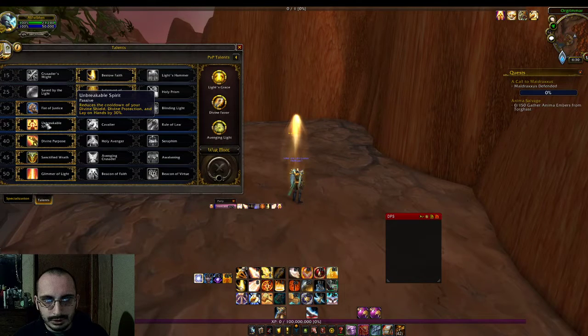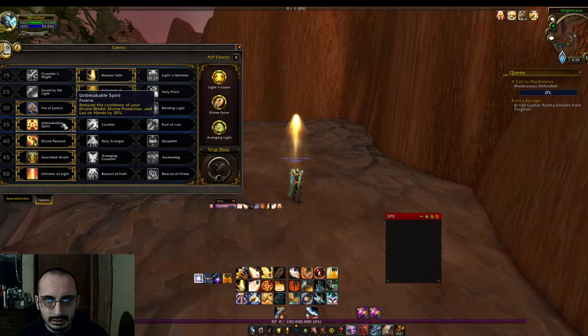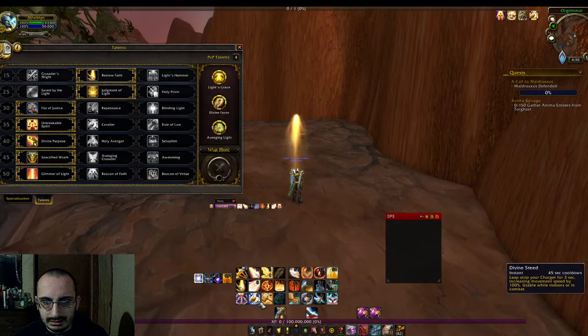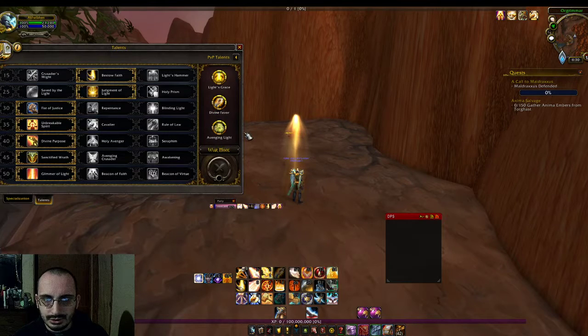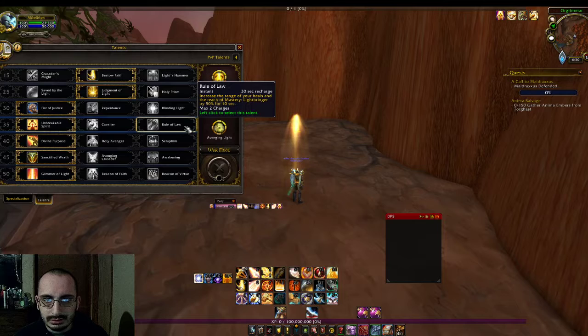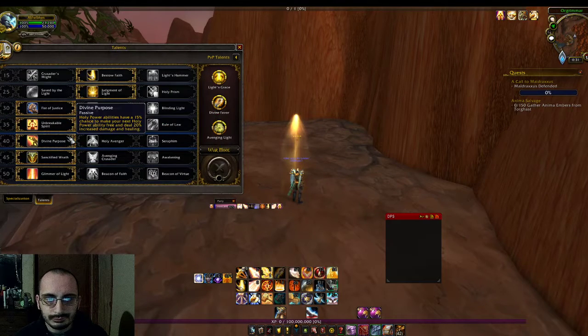For level 35, I went with Unbreakable Spirit, simply because I'm not finding myself having an issue with movement. With Cavalier you get an extra charge of Divine Steed, but I'm not really finding myself needing that. Rule of Law is basically extra range on your heals and Judgment — not really finding any issues being close to my tanks.